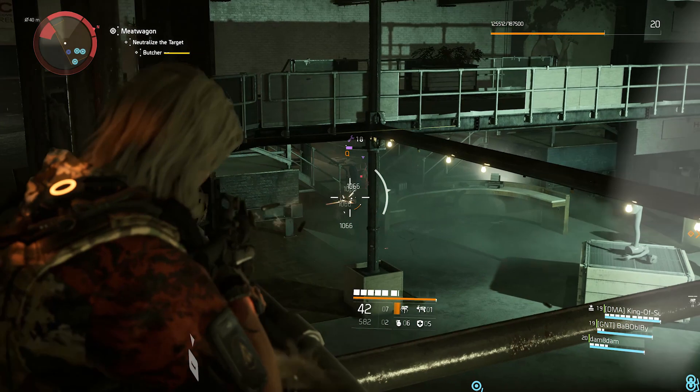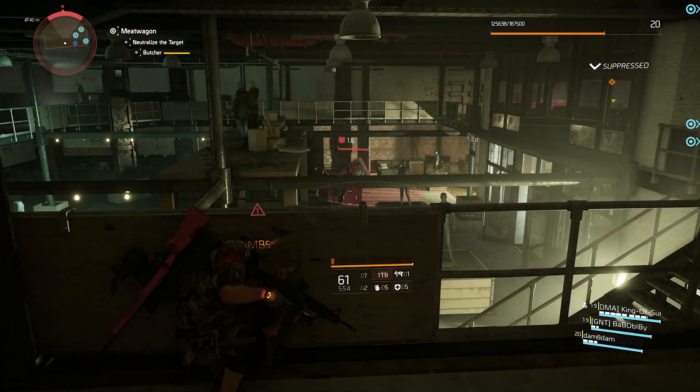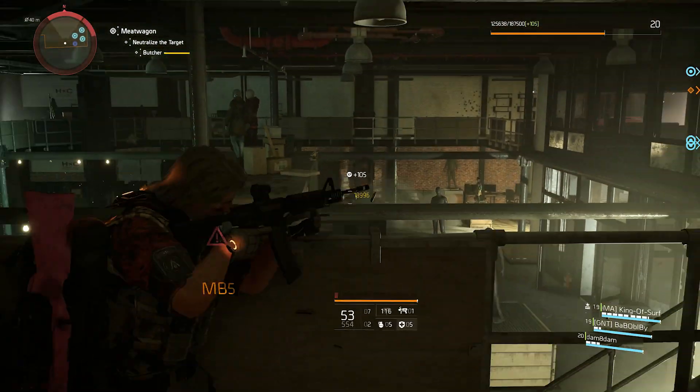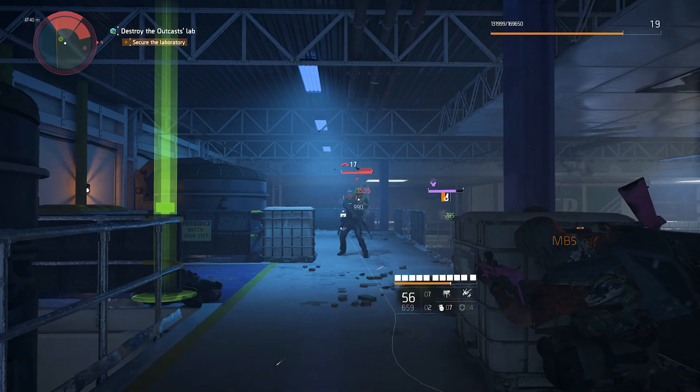Throughout its 60-plus hour gameplay, you are tasked with bringing peace and prosperity back to the state of Washington DC, and eliminating three types of factions called the Hyenas, Outcast, and True Sons.